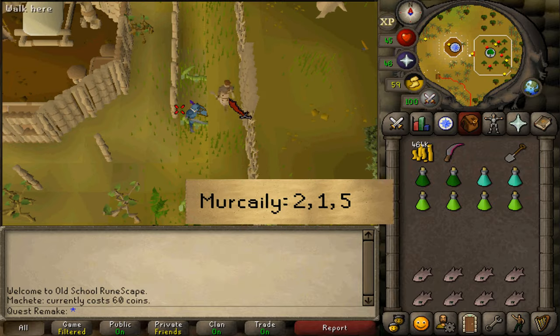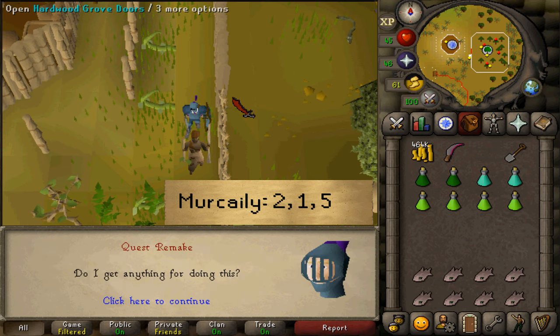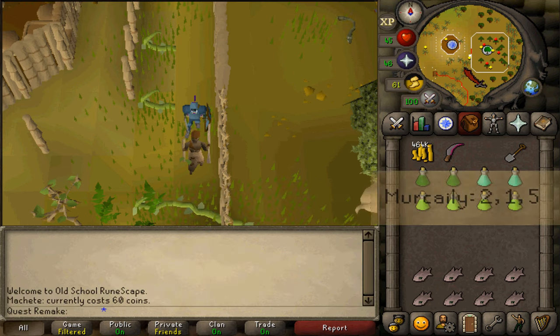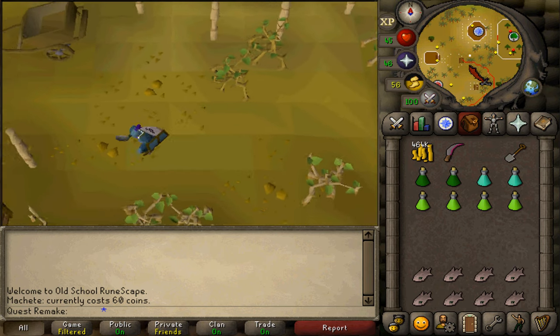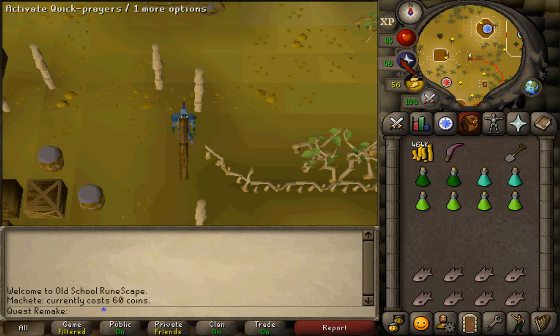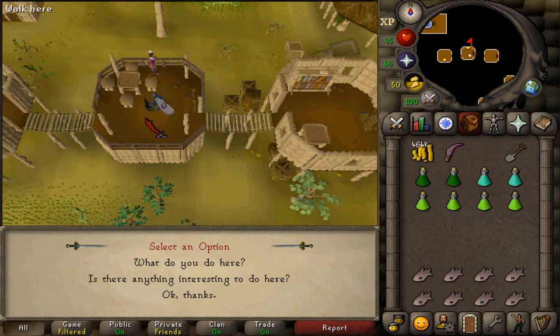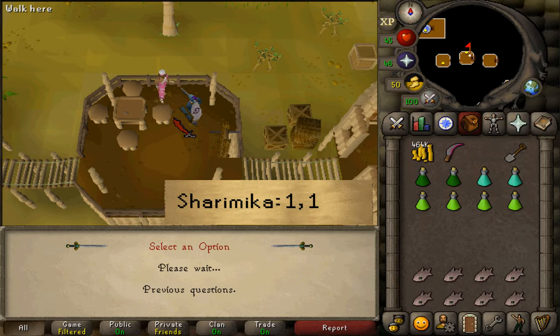Talk to Merkelly and select option 2, then 1, then 5. After speaking to him, go a bit southwest and find a ladder sign next to the fence. Climb up that ladder and go west — you'll find a guy in pink. Talk to him and select option 1 twice.